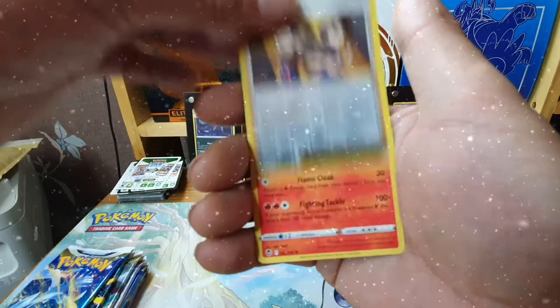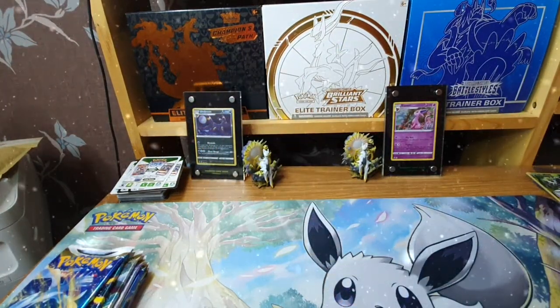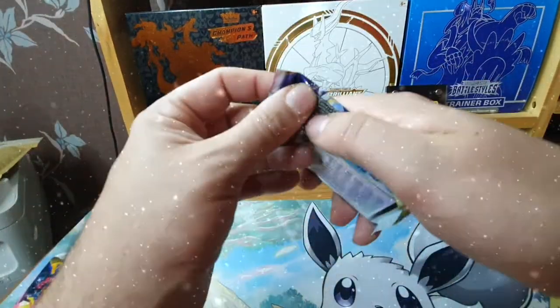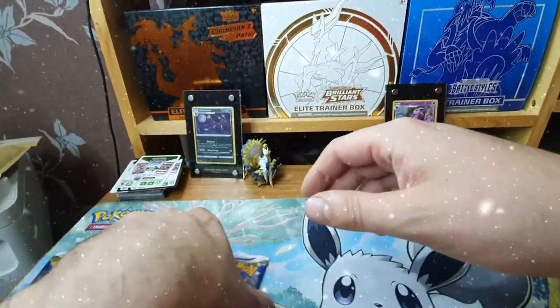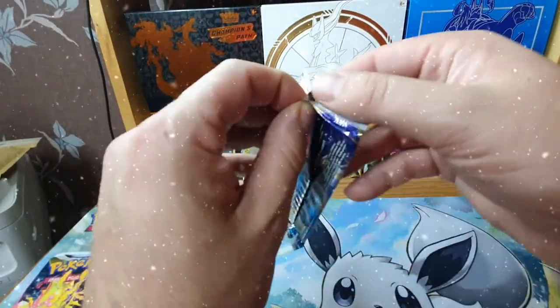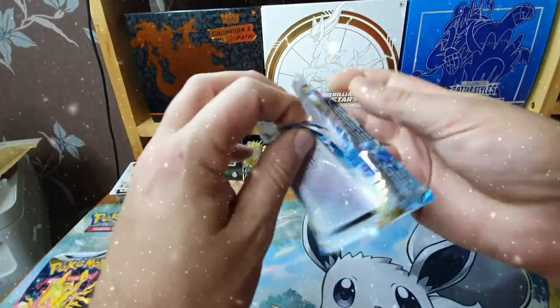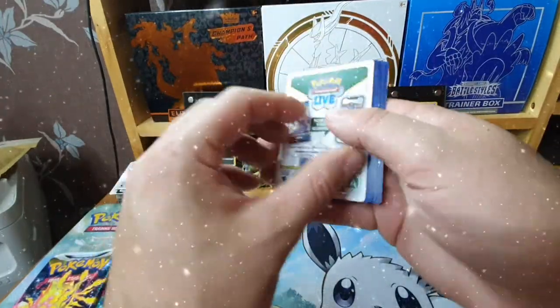A Gym Trainer reverse into an Arcanine non-hollow — our first non-hollow of this part so far. We can take that Blue Gear artwork. A lot of people, myself included, actually like the artwork on the standard Blue Gear V more than the alternate art. They are both beautiful cards.